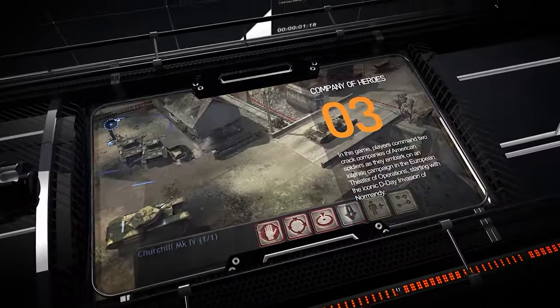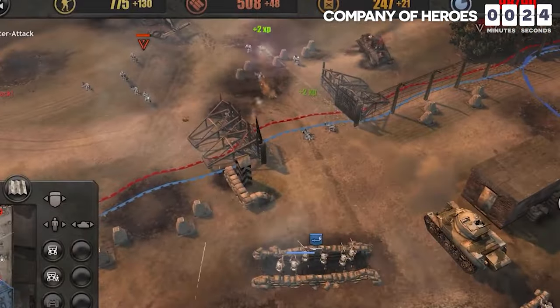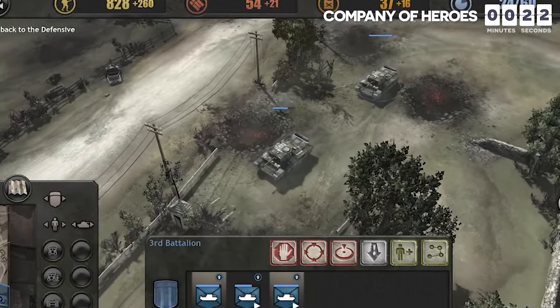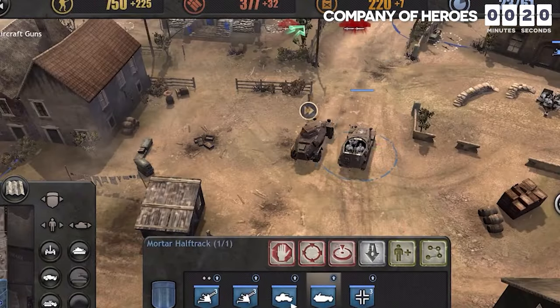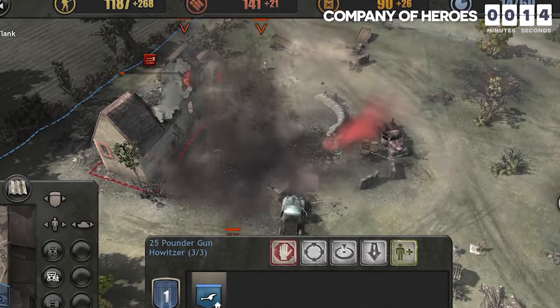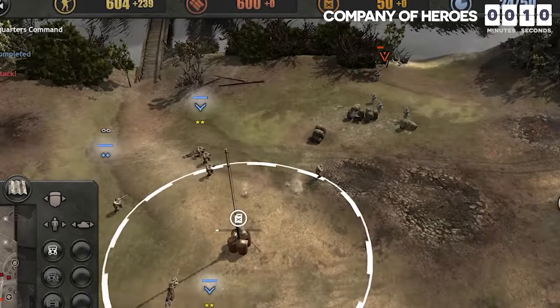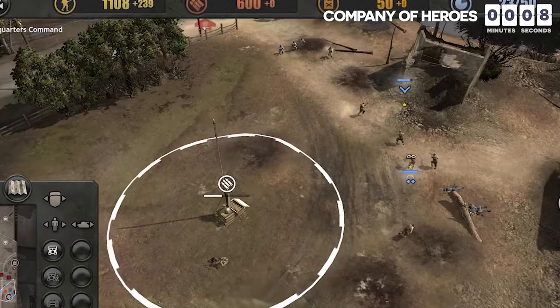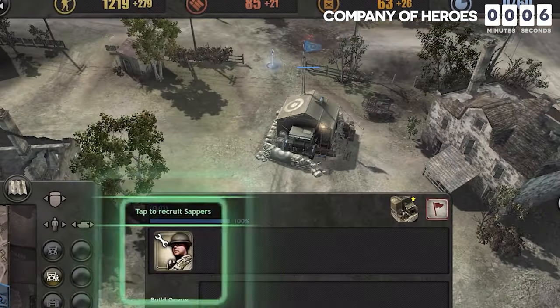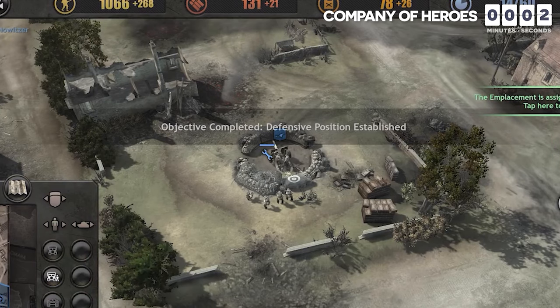The third game on our list is Company of Heroes. Players command two crack companies of American soldiers as they embark on an intense campaign in the European theater of operations, starting with the iconic D-Day invasion of Normandy. One of the game's standout features is its destructible environments, which allow players to shape the battlefield to their advantage — whether demolishing enemy cover or creating new pathways for advancement.